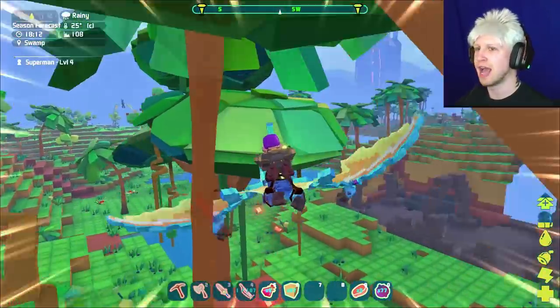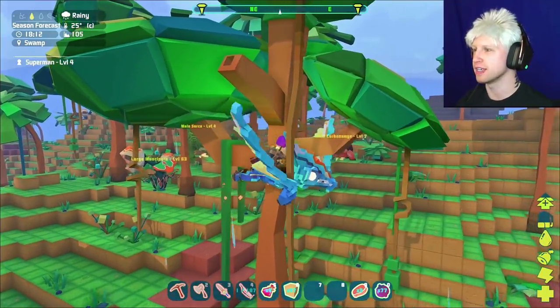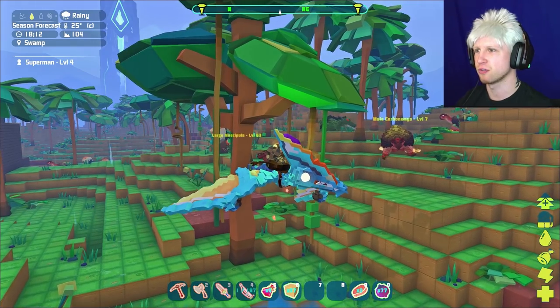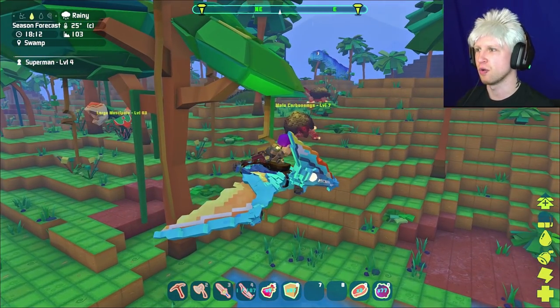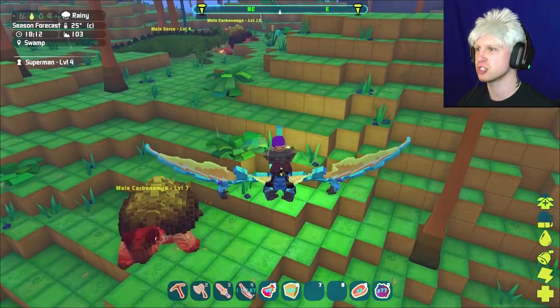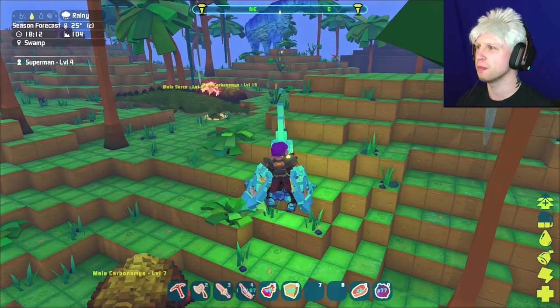Okay, Bowser, you're going to be mine. Even though you're a really, really low, stupid level, I don't care — I want you in my life. He almost one-shot me. This is going to suck. He doesn't like aggroing me at all, does he? He's kind of a wimp. Why won't he come over here? He's killing all those precious turtles. Stop killing the Koopas, BowBow!